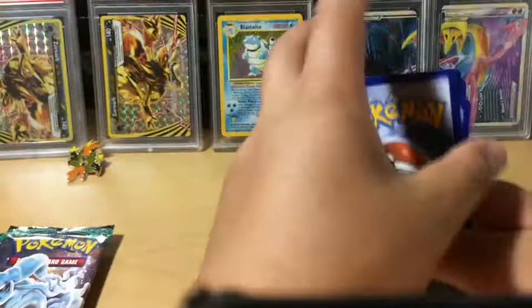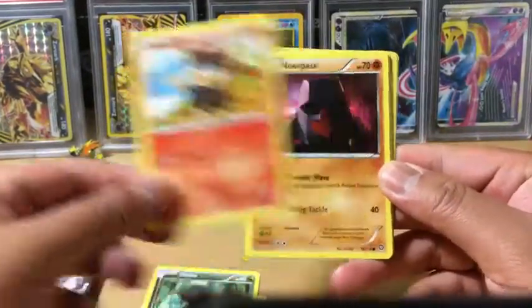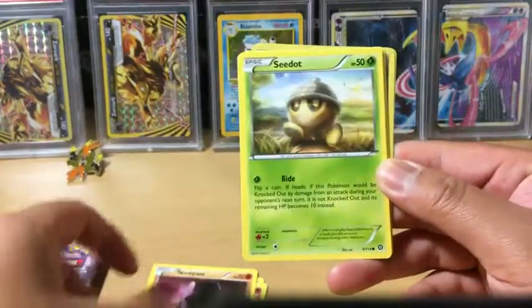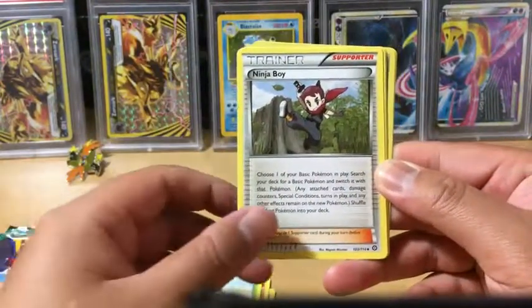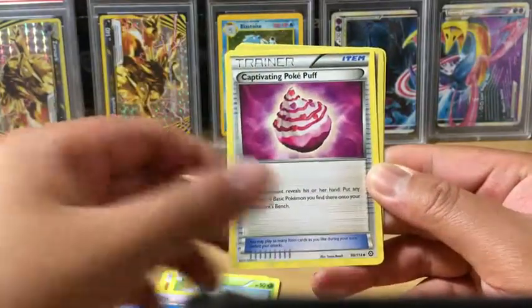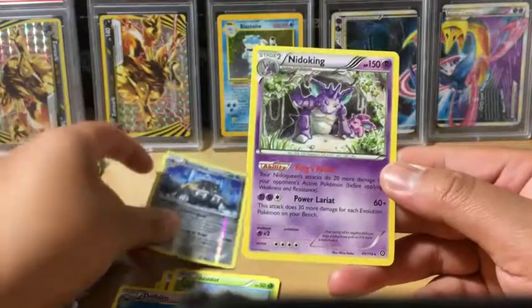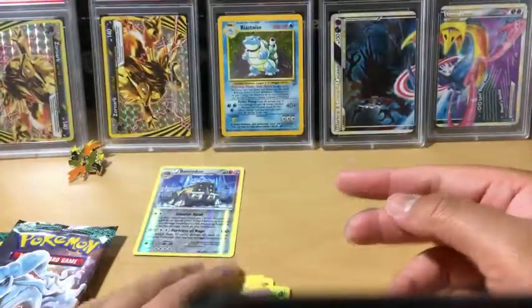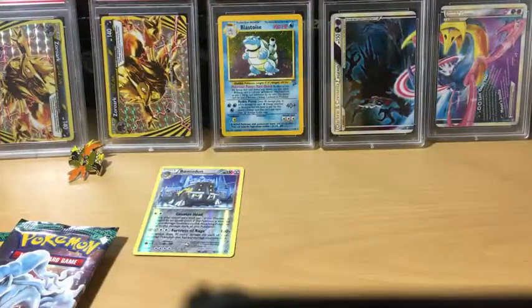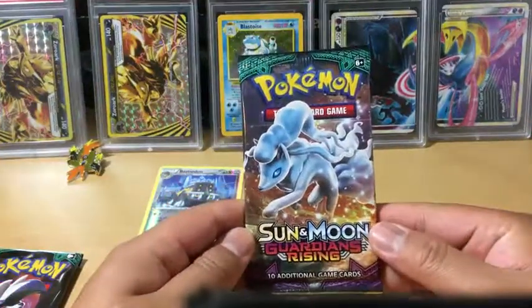Okay, let's see what we got. We have a Hoppip, Dano, Litleo, Nosepass, Seedot, Ninja Boy, Drifloon, Captivating Poké Puff, a Reverse Holo Rare Batchedon, and a Nidoking non-holo rare. Okay, nothing great out of the first pack except for a non-holo rare, but we still have two packs to go.